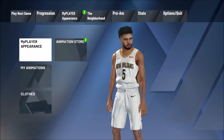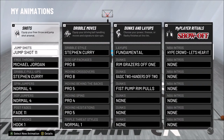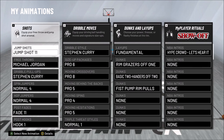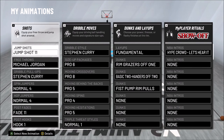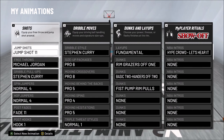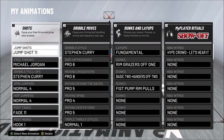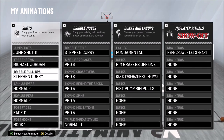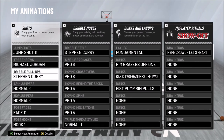Let's load up the signature styles — going to my animations to show you guys everything. The current jump shot I'm using is Jump Shot 11. This is not the best jump shot in the game; I'm currently finding the best one. I already uploaded a video on the best jump shot for low quick draw, so go check that out if you want.